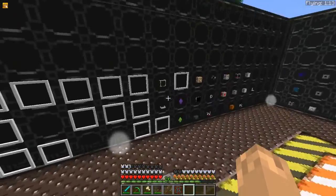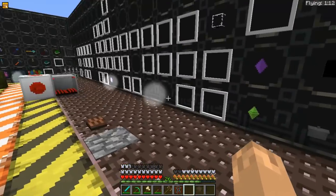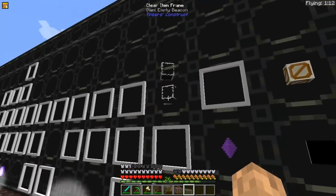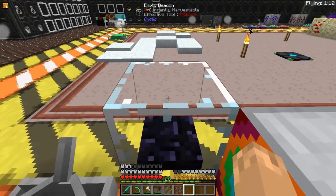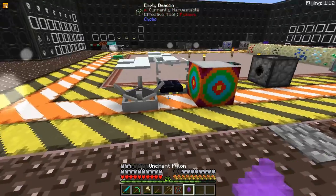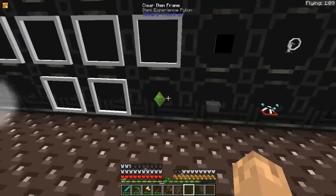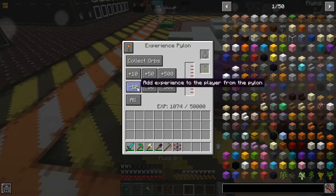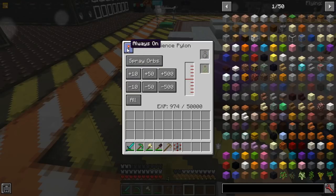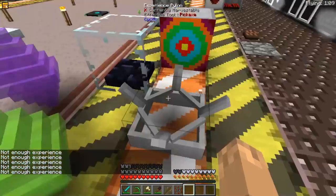A Sprinkler will be placed on water and will sprinkle water on crops to make them grow faster. An Empty Beacon, when given a redstone signal, will give off a Beacon Beam. The Unchant Pylon will unenchant any items. The Experience Pylon will take any XP from your player and can either collect orbs or spray orbs — you can give as much experience to yourself or put it into the Experience Pylon using Redstone.